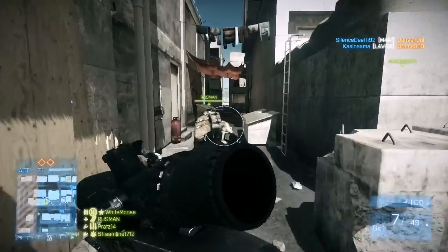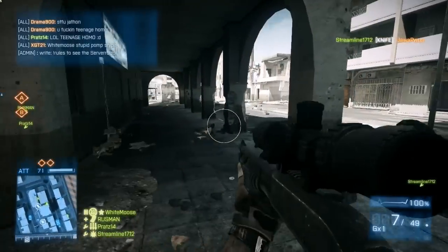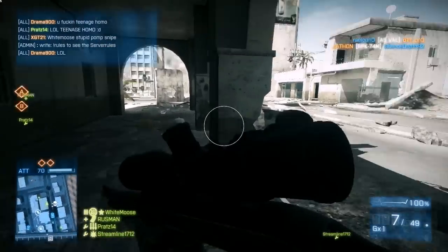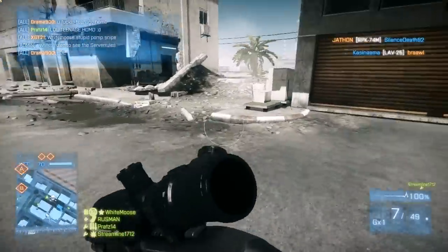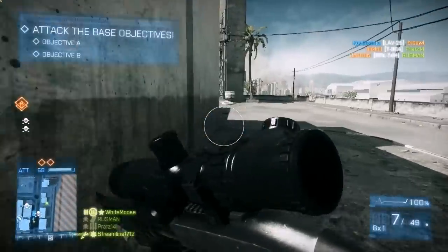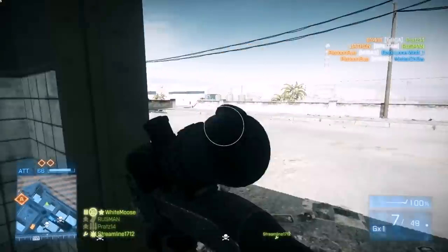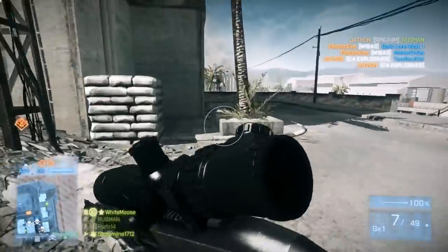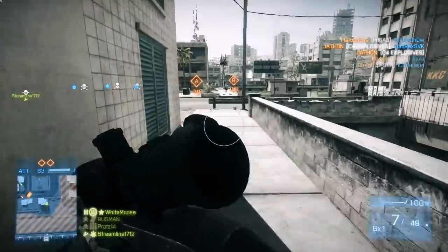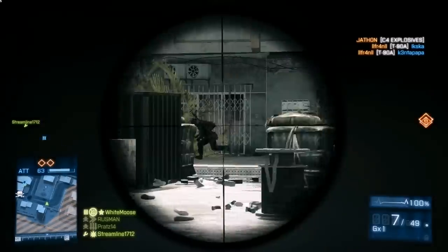I actually kind of use this weapon quite a lot sometimes, except I have a red-dot sight, because the red-dot sight is much easier to use in close combat. And even though I can snipe with it, I still use it for close combat as well. It's kind of tricky to use because I don't really know the bullet drop of it, so I kind of just guess. But you can still get a lot of kills if you shoot in the body with it.